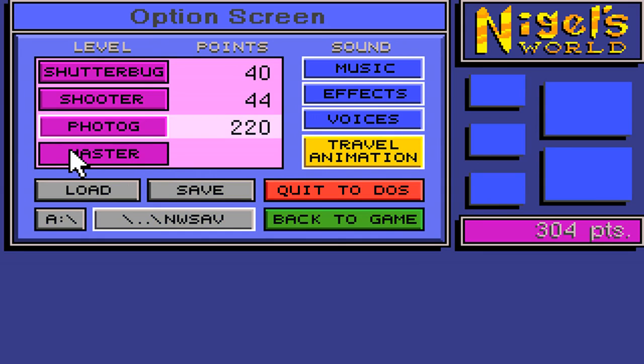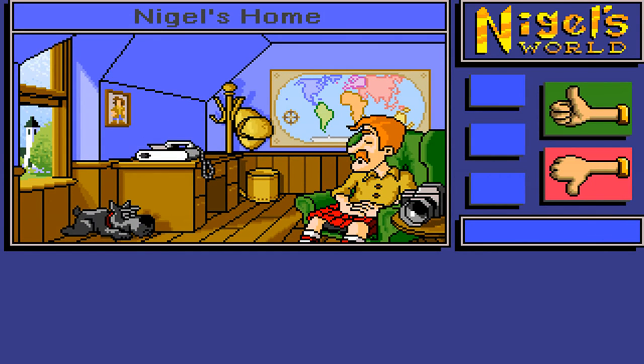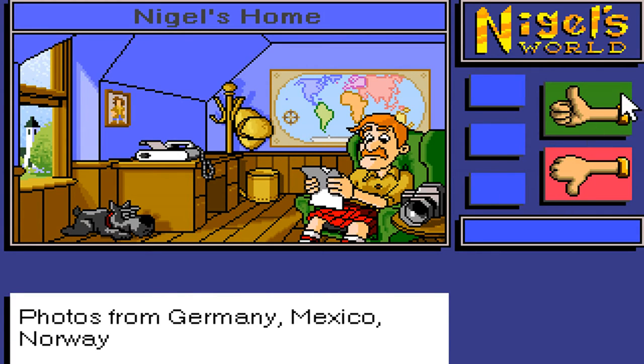Okay, final round — let's be a Master! I can't be a master yet — how many points do I need? We don't have enough. We'll do another round at Photog level then. Ring ring — photos from Germany, Mexico, and Norway. I've already been to Mexico!